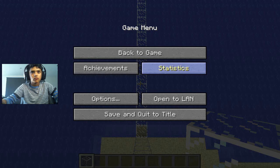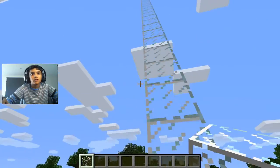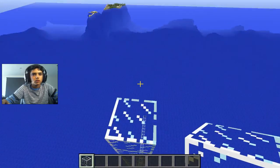When you're close to the ground, click on the menu — oh wait, I wasn't in survival. You need to be in survival, so let me switch to survival mode.